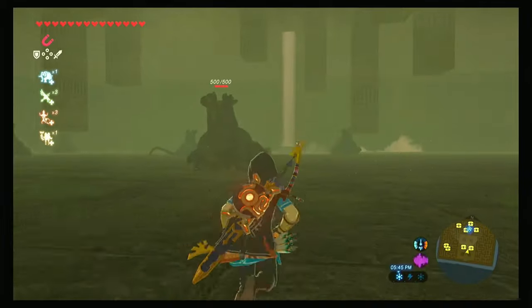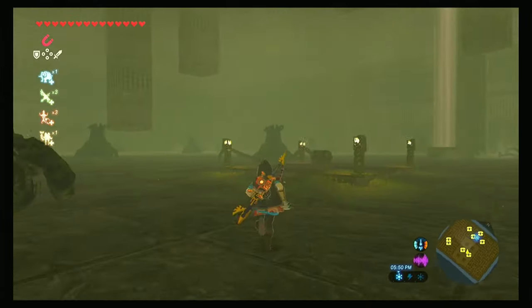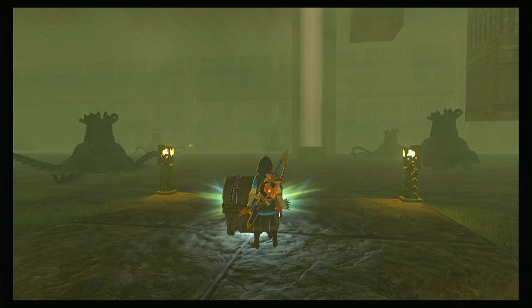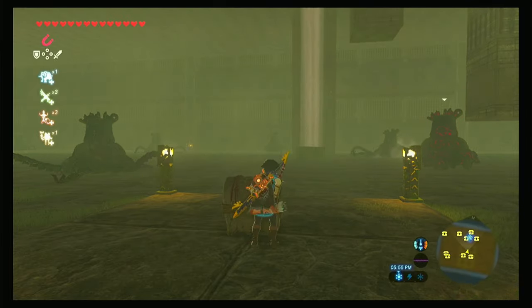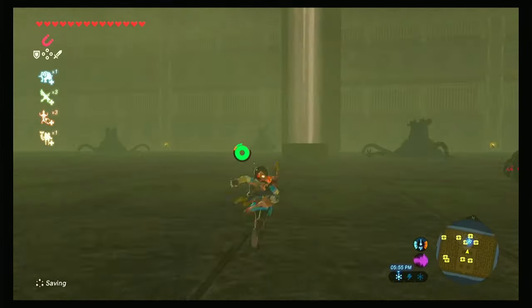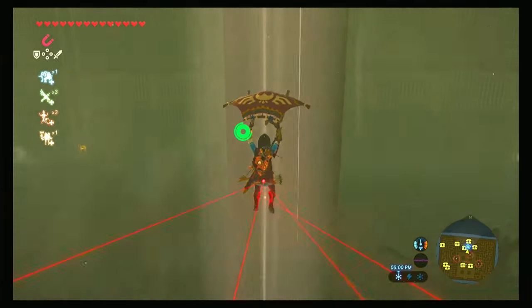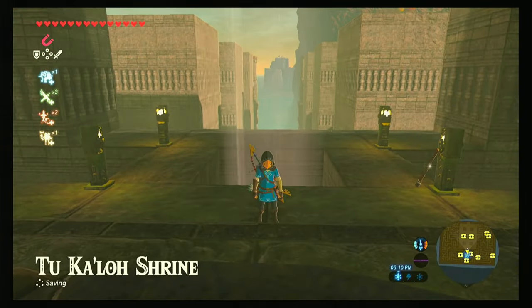Now as I said, once you come and get this chest up here all of the guardians are going to activate. It's a Diamond Circlet in here — a luxurious headpiece sold at Gerudo jewelry shops, decorated with a diamond which harnesses the power of light to reduce damage received from ancient enemies. As soon as you put this away, just run straight for the wind tunnel and that's it. KK Jinx over and out.